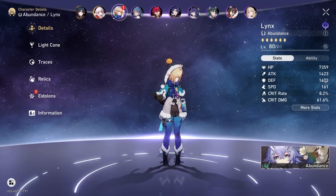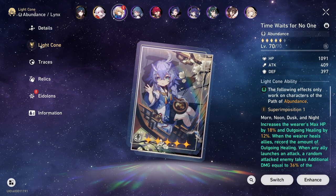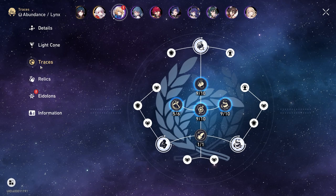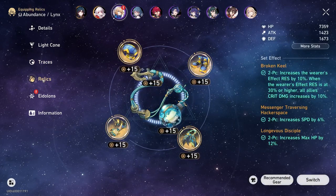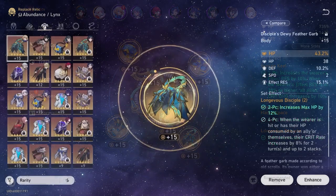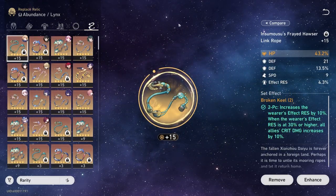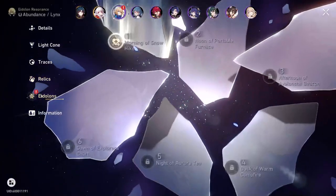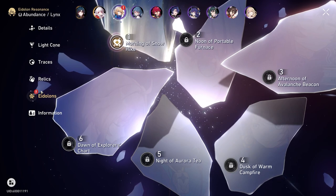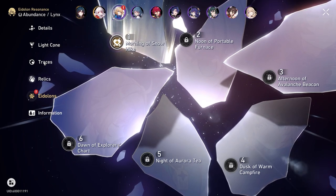Weighing in at a strong 7.3k HP and 161 speed — other stats are kind of irrelevant. Her lightcone will be Time Waits for No One since it's my highest level Abundance lightcone currently. Her traces are close to max, with a few things missing just one level. She is using a two-piece Messenger Traversing Hackerspace, a two-piece Longevous Disciple, and a two-piece Broken Keel, with the main stat on chest being HP%, the boots having speed, the orb having HP%, and the rope running HP% as well. For her Eidolons, she will be rocking E0, as I want to run comparisons off E0 because it's more expensive to get an E6 four-star than it is to get an E0 or even E1 five-star unit. This will only apply to their initial release.